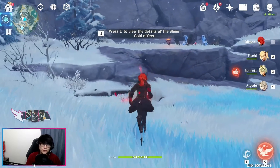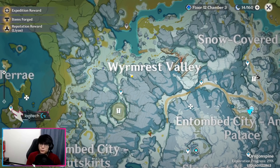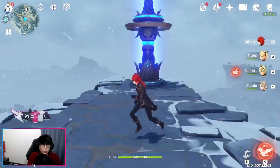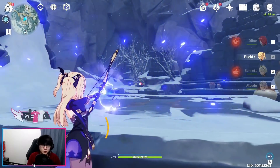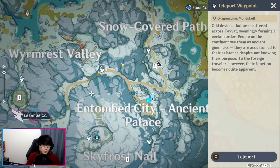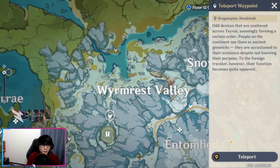The fourth Scarlet Quartz is up at the top near those two Shaman Churls or Shamans. The next ice sculpture is in this arena right below Wyrmrest Valley. You can definitely go to the shrine first if you have not done this yet — there will be ice covering the shrine where you're going to pick up the Scarlet Quartz and melt the ice to unlock the shrine and open up Dragonspine. Then proceed down to this waypoint and head up towards Wyrmrest Valley.